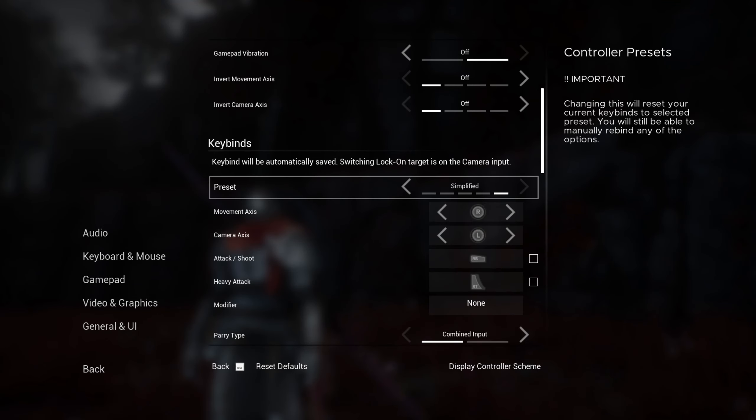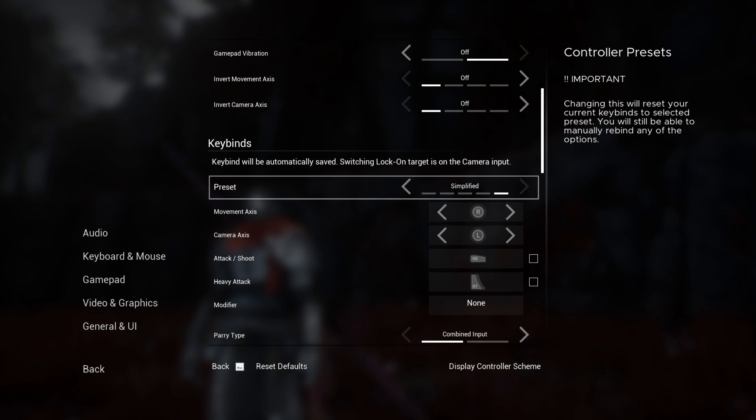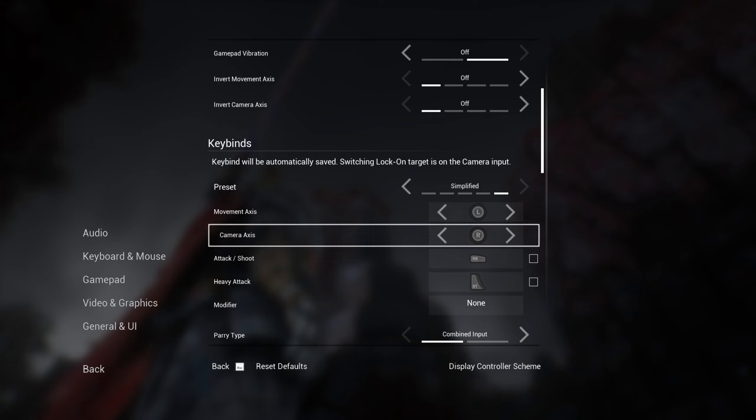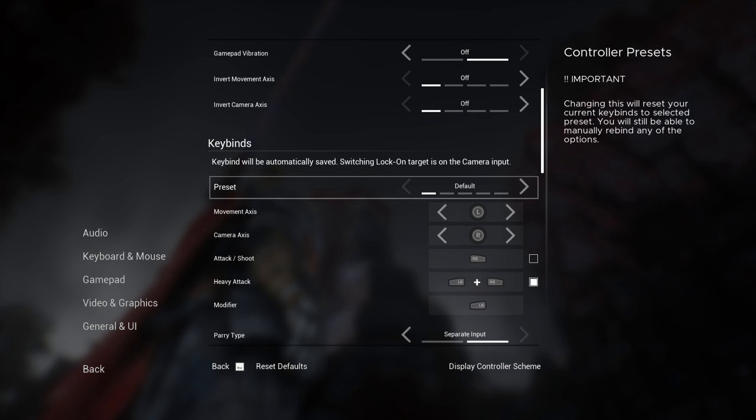I was trying to check out the simplified controls, and changing this will reset your current keybinds to the selected preset, which is fine. You can see some keybinds changing as I move through the presets, but this movement axis doesn't change with the preset. If I have the movement axis on right, it's just weird. I'm not sure if that's intended, because if you do switch sticks you probably have a good reason and might want that change to be global across all presets.